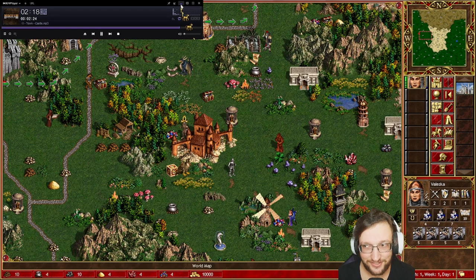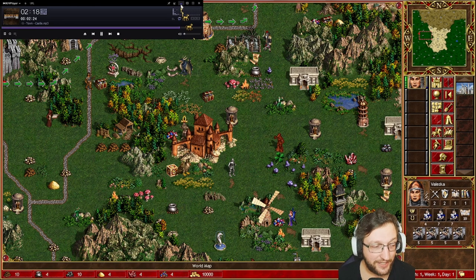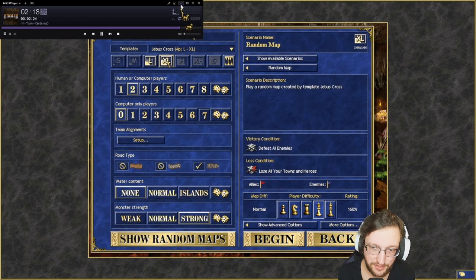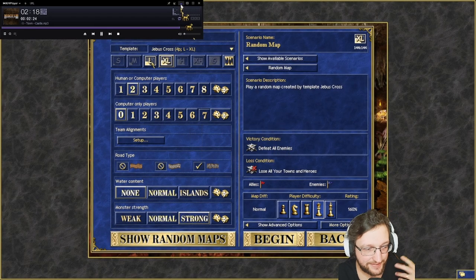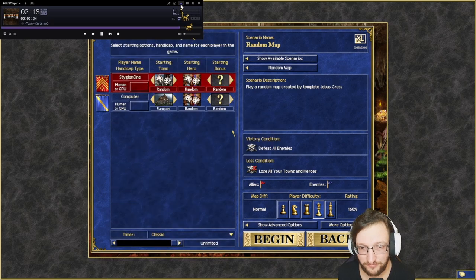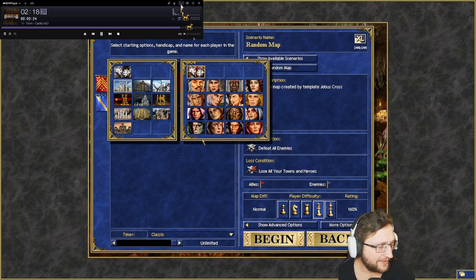That's a short description of the layout. Now let's jump into the towns and heroes you can play, and go through all the choices. When generating Jebus Cross you can play Extra Large or Large — it's the same, just smaller. Up to four people can play on the map. You always use the fastest round, no water, and monster strength is always strong.